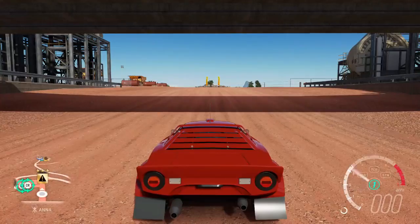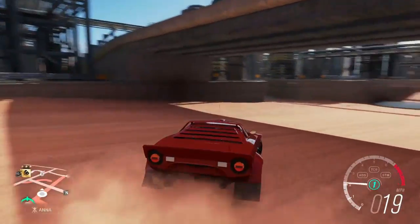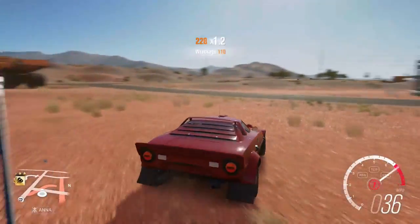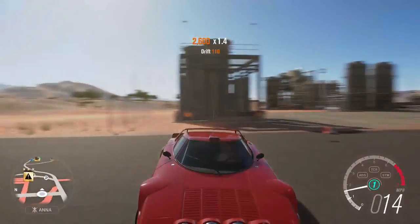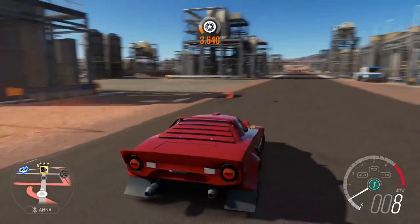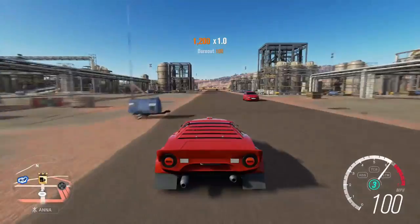In my opinion, this is the number one rally car — the Lancia Stratos Group 4. It is so tiny, just like the Ford RS200. It turns great — look at the angle here. That is really good for all the drives. It's super quick off the line, as you see here. That is really quick off the line.